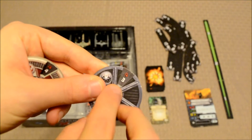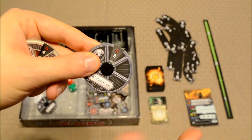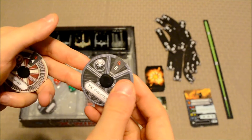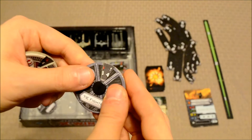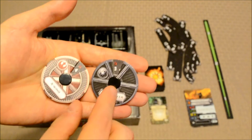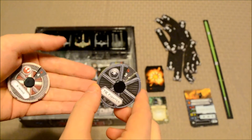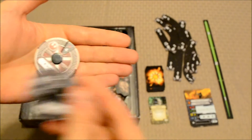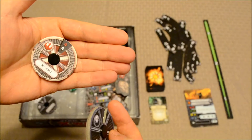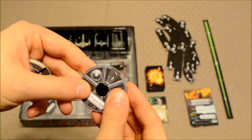Red maneuvers are difficult. For example, one red maneuver sends the TIE Fighter forward three spaces and then turns it 180 degrees — a very stressful maneuver, and a stress token is added. Each ship has its own maneuver capabilities. TIE Fighters are more agile, but are lightly armored and can't take as many hits as the X-Wing.